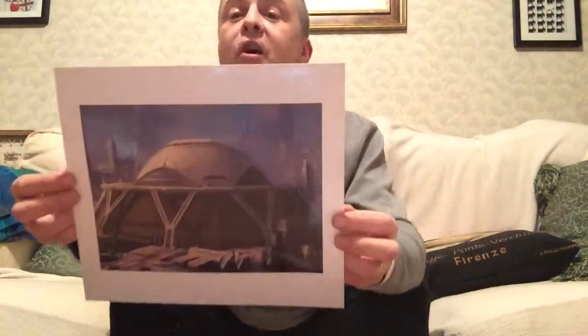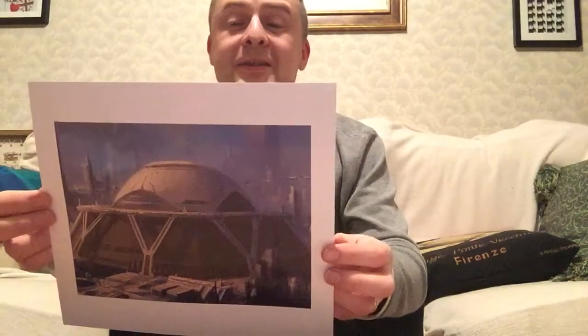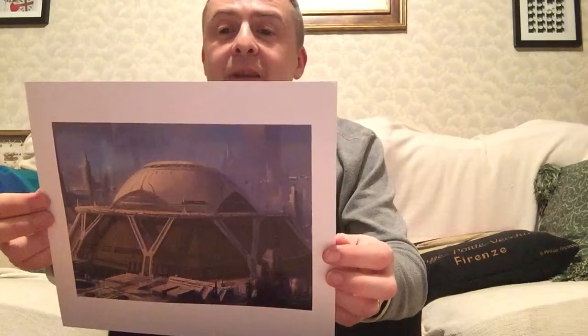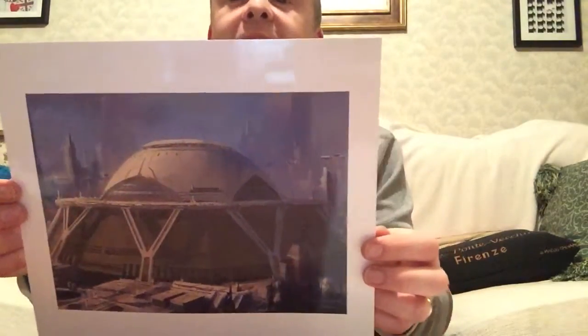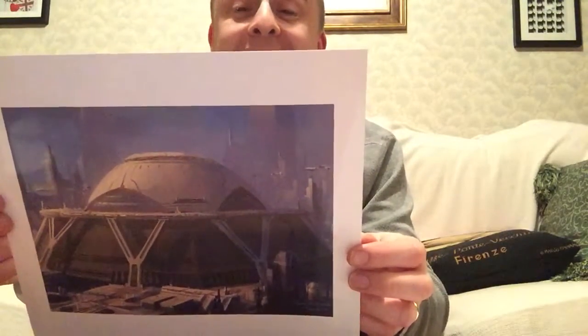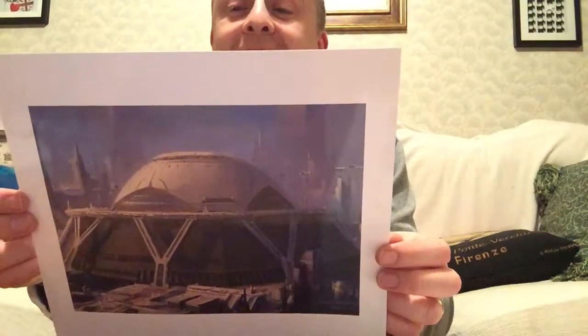Now here we have a concept for the Senate dome on Coruscant — very different to what we're familiar with, of course. The one that's more of the mushroom shape, I guess, but very nice image. I love this. Coruscant is a fascinating city — very art deco, Buck Rogers inspired. If you look at the style of architecture closely, it's very much like that, because obviously that was what George Lucas wanted to make. He wanted to make Buck Rogers and he couldn't get the rights, so he made Star Wars instead.